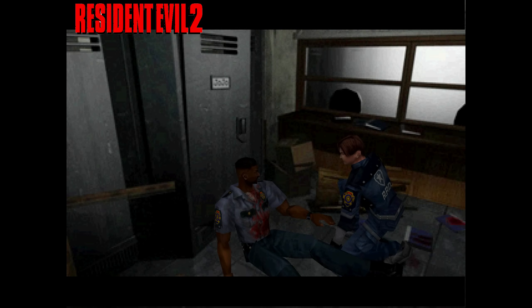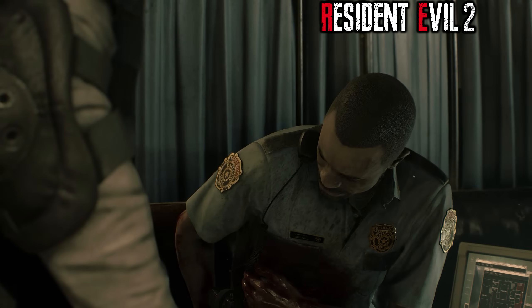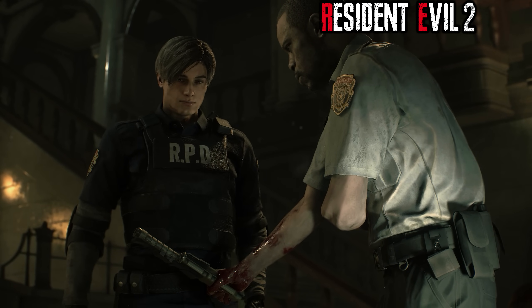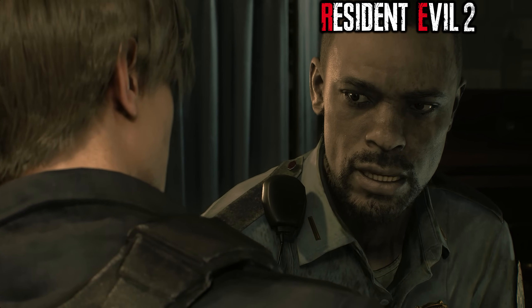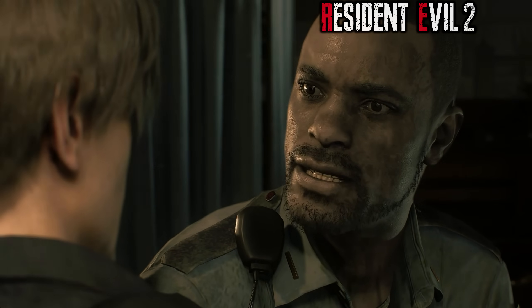Here, take this keycard. You should be able to unlock the doors in the hall with this. Now go. But... Just go. Now, you'll need this. I can't take... Stop. And don't make my mistake. If you see one of those things — uniform or not — you do not hesitate.